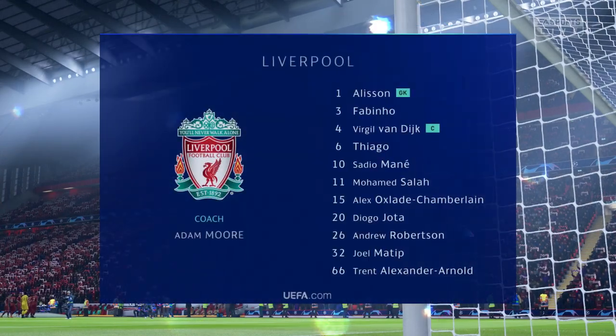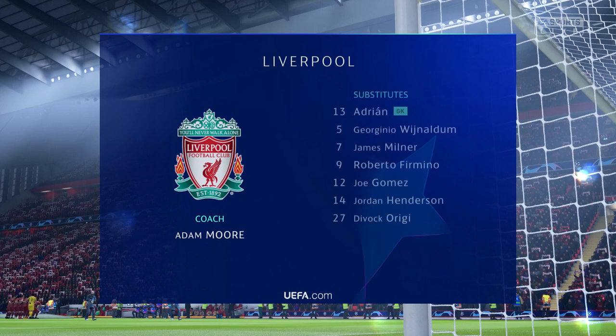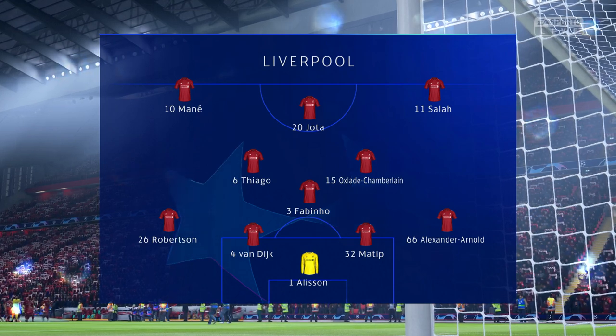This is how Liverpool start the game. Virgil van Dijk plays alongside Joel Matip in central defence. Mohamed Salah plays with Sadio Mane out wide. In this tactical set-up, they have just the one player in attack.